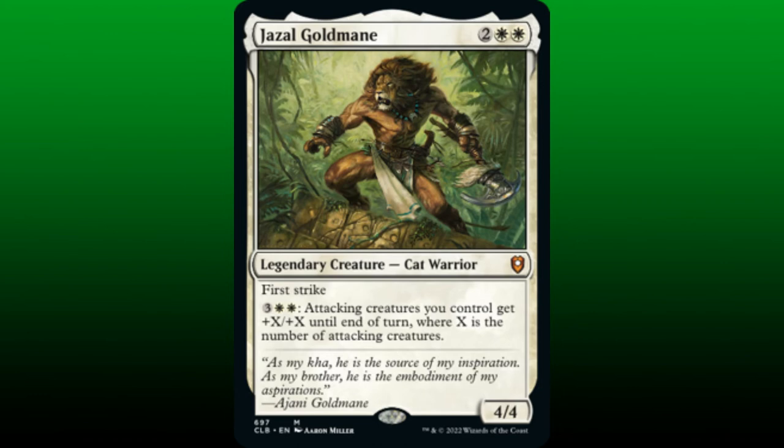Speaking of combat, Gizal, Gold Mane, is a 4/4 with first strike, and has a potentially game-ending activated ability. If we pay 3 and 2 white mana, then attacking creatures we control get plus X/plus X until end of turn, where X is the number of attacking creatures. Notice that Gizal does not tap for its activated ability, meaning that we can activate it multiple times during our turn as long as we have enough mana to do so.